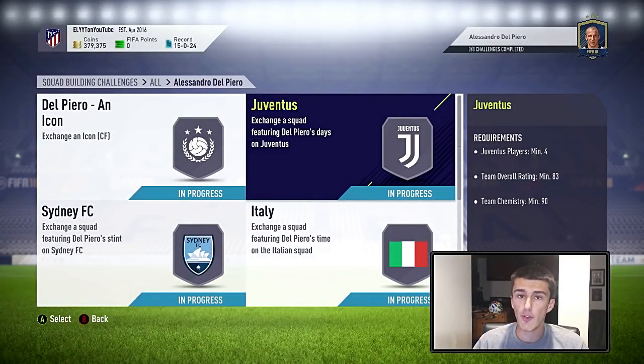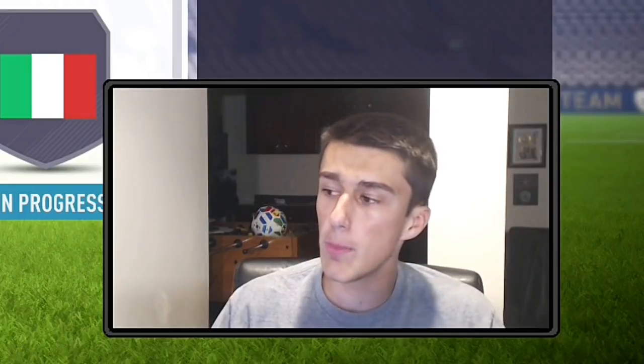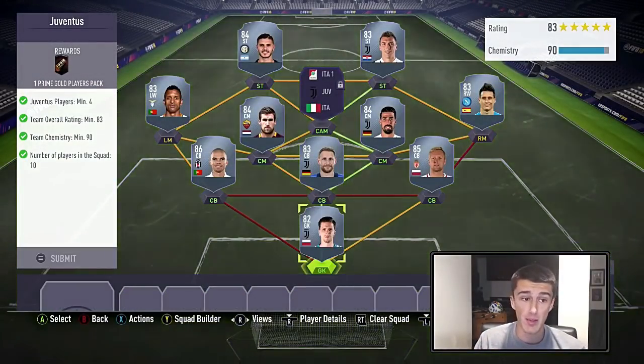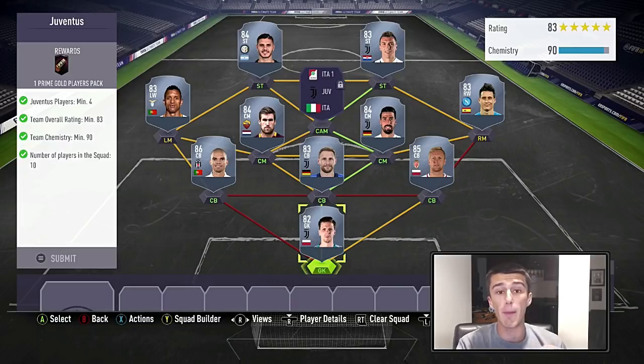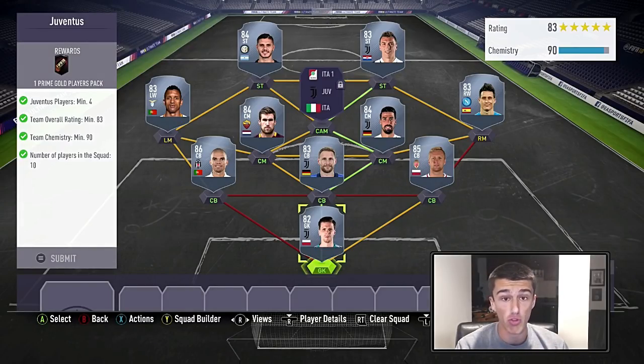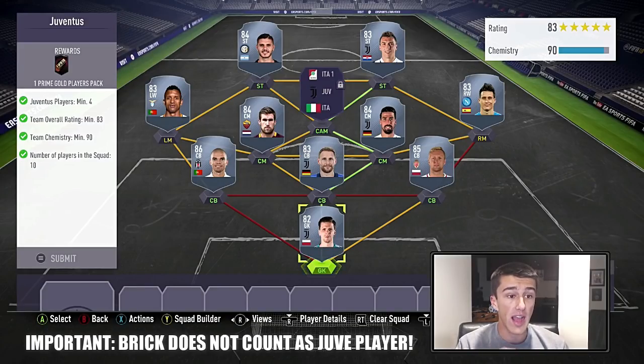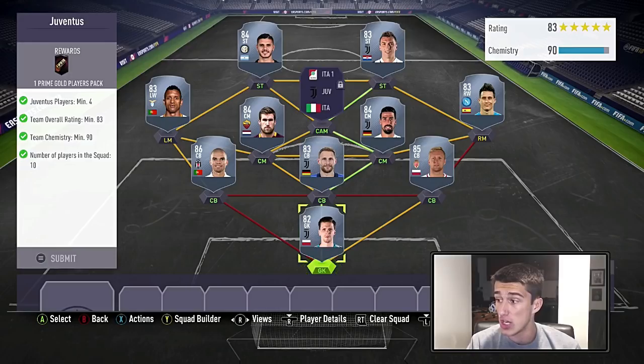We're going to go ahead and start with Juventus. Every single squad is not going to be cheap, but I can guarantee it is the cheapest possible solution. You need four Juventus players, and the brick does not count as a Juve player — so having three Juve players plus the brick does not work. You need 83 rating and 90 chemistry, which is kind of tough while making it cheap.